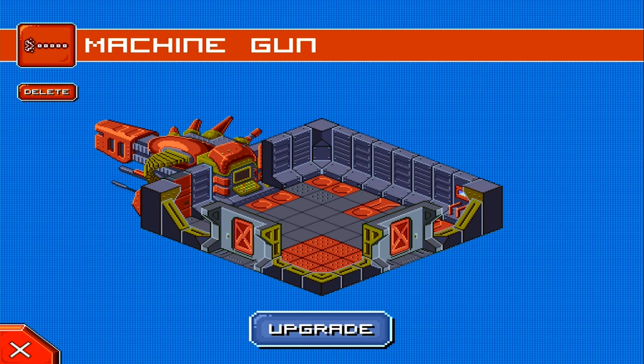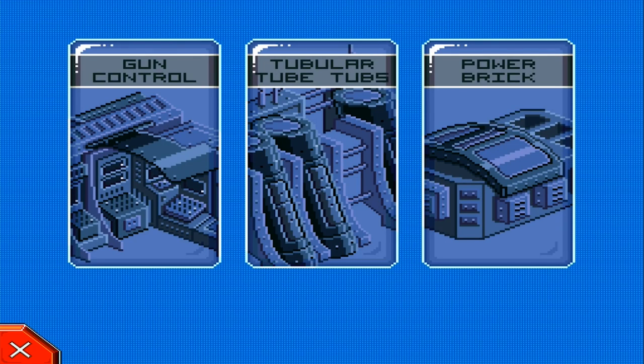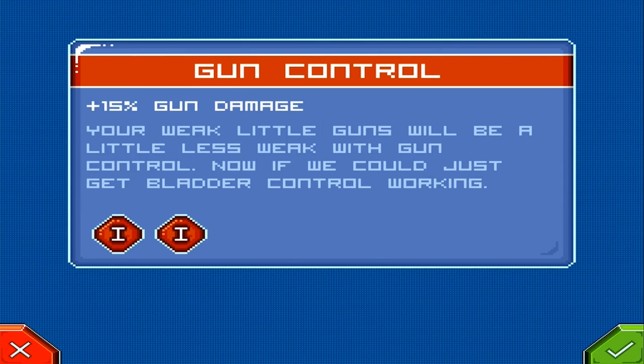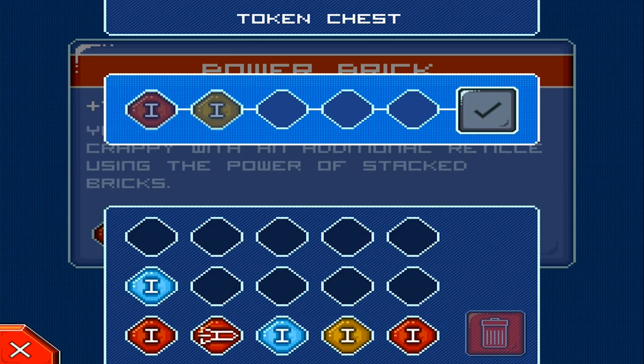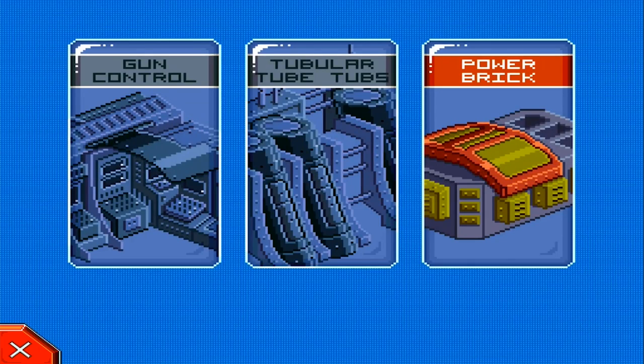You're going to be earning tokens of those three types as you play through the missions and defeat enemies. With those tokens you can upgrade your rooms, buy new rooms, or buy new crew and hire more people to work aboard your ship. Your units have special abilities as well. You hire crew and assign them to whichever room you want them to work in — so let's take Johnny and assign him to work in the machine gun room.